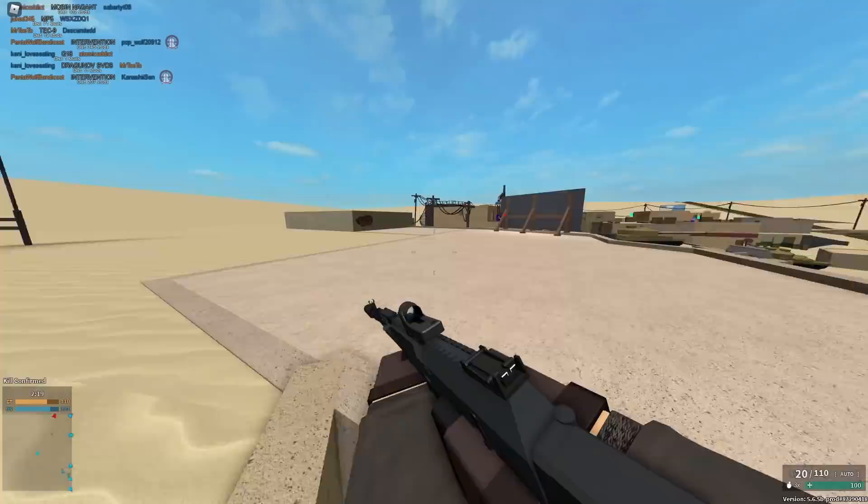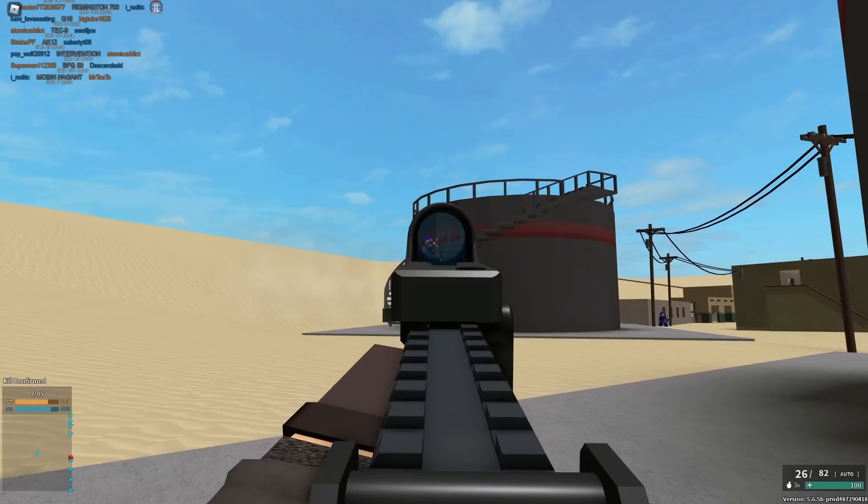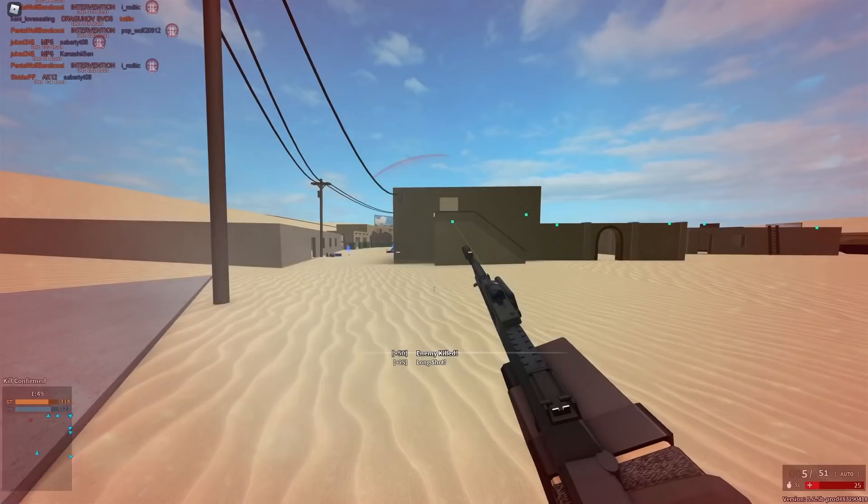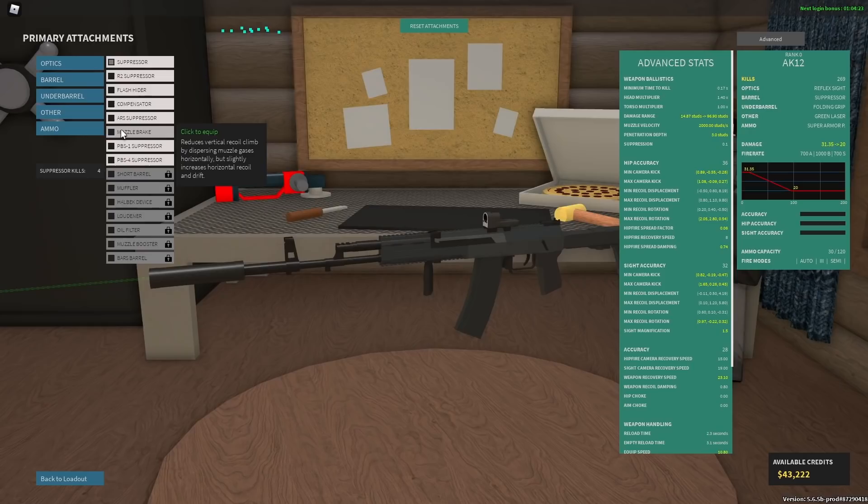I would never recommend this, especially on a gun that does 34 damage. If a gun does 34 damage, you can kill in three shots to the body, but if you use this suppressor it becomes four shots to the body. I wouldn't recommend this on any gun, especially on the Intervention or basically any sniper, because most snipers actually torso kill only slightly — they usually do like 101 damage. The Intervention actually does 99.9 damage, so if you put a suppressor on it, it can no longer kill to the body, which is very bad.